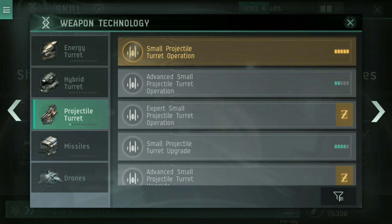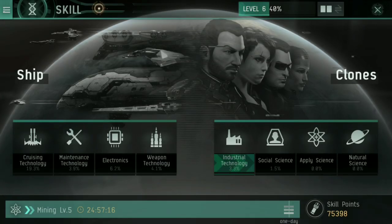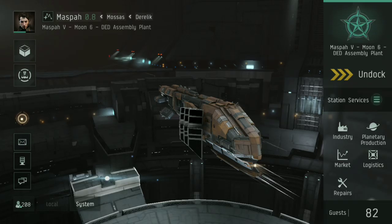On a frigate or destroyer, you are only going to have small size high slots, so train small projectile turret operation and upgrade — or hybrid, energy, or missiles — whichever you want. Those are just going to help you deal more damage.